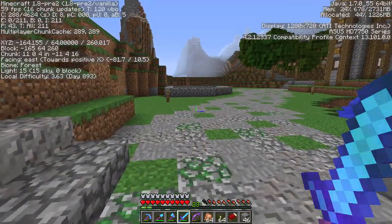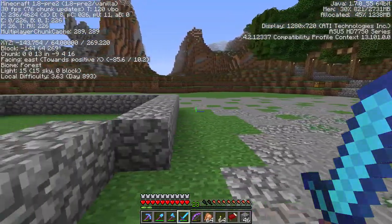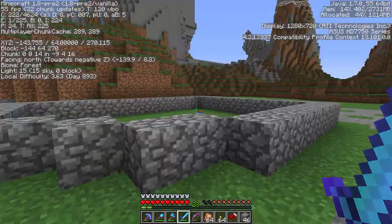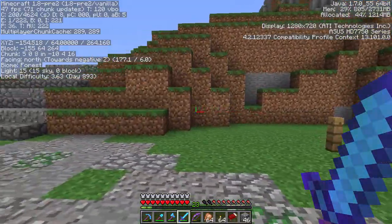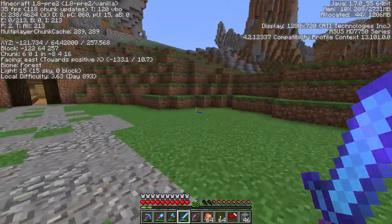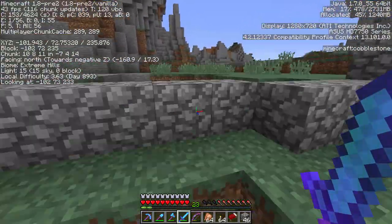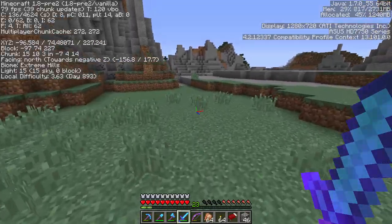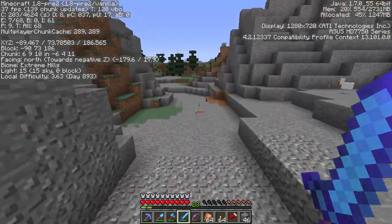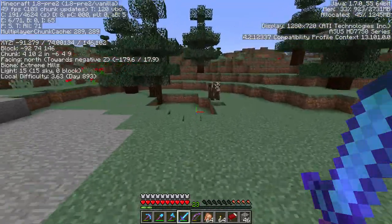Let's check our coordinates. I want to go negative on the Z and get to about zero on X, then start going negative on Z. Let's start heading out. There's a bit of terrain we've already explored — I'll skip some boring parts if it takes too long to get where we want to go. We're still on pre-release 2, the day after I recorded last week's two Minecraft let's play episodes.